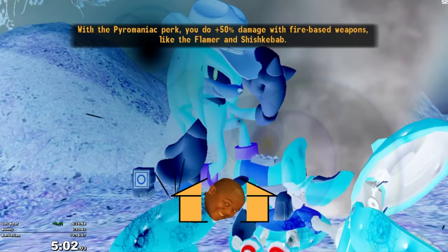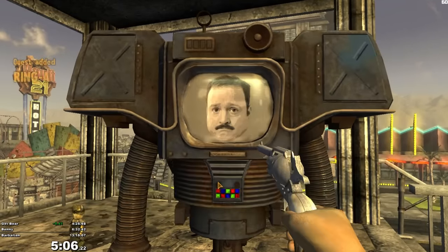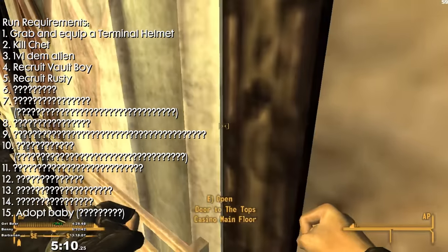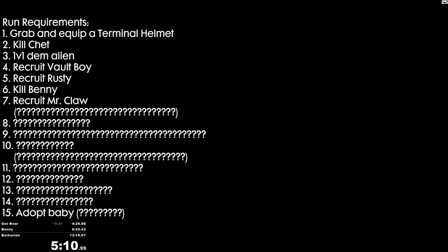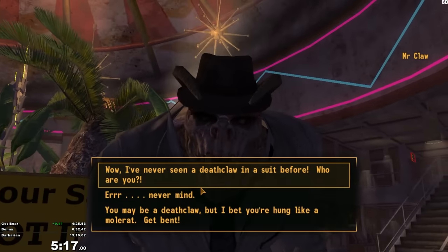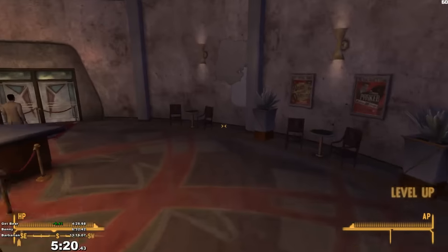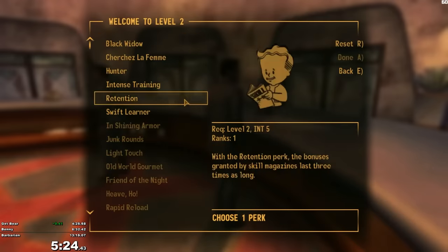Once I'm launched in the air, I do what I talked about earlier where I let go of W as I fly up so that I land on an invisible floor, where I then do a reload dash forward to reach the monorail to enter the Strip. When I load in, I do a reload dash sideways, and after opening the door there, I reload dash to a corner that I clip out at to be able to quickly access a door to enter the Strip proper. After speaking to Victor to make him go away, I'm going to reload dash across the Strip to enter the Tops. This is because the next two requirements of the run are here. The first is that you have to kill Benny by sleeping with him, and the second is that you need to recruit Mr. Claw.